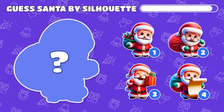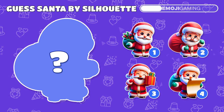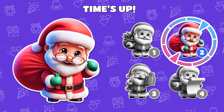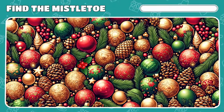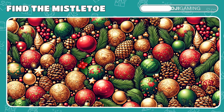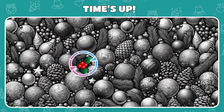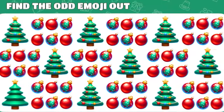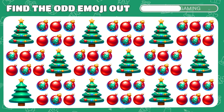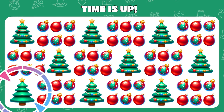Can you identify Santa by his silhouette? Look closely. Ho ho ho! The real Santa is number 2. Level 22. Can you find the mistletoe in this Christmas scene? The mistletoe was hiding right here. Christmas tree time! Can you spot the odd emoji out? This Christmas tree isn't decorated yet.